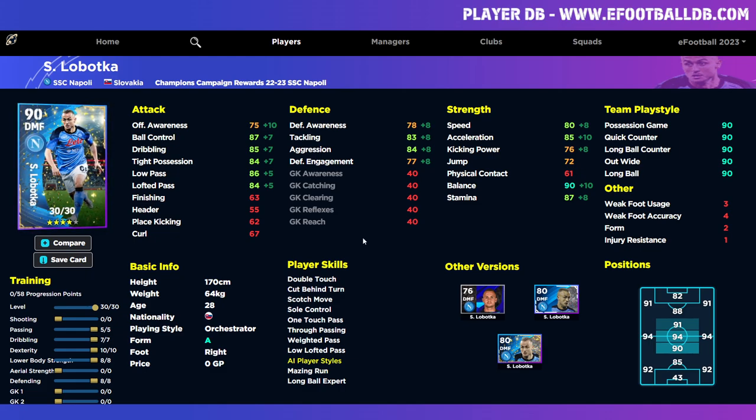We also have Lobotka, who I just pulled — a very solid player. He's got a good few levels to train up. We've popped five into passing, seven into dribbling, ten into dexterity, eight into lower body, and some into defending. He is an Orchestrator, so I personally probably wouldn't play him as my main DMF. If you have cover at defensive midfield, you could pop in a couple into aggression just to get that up to 80 — that's probably the main stat you want there. He's actually better as a CMF with those stats because he goes to a 94 if you train up his passing to nearly 90.